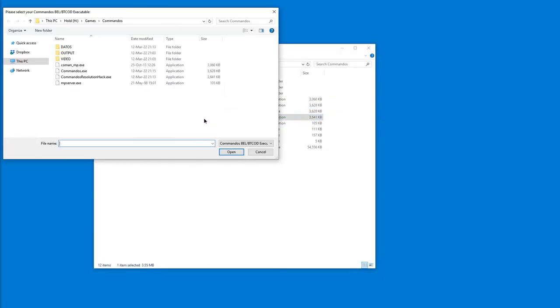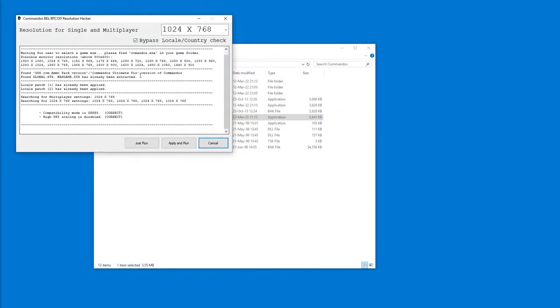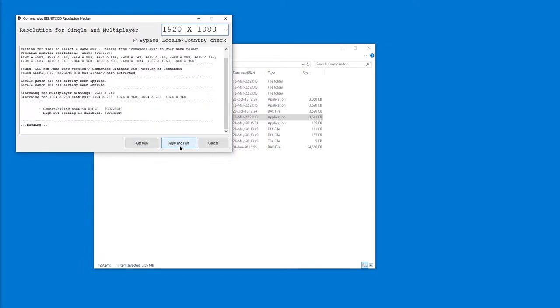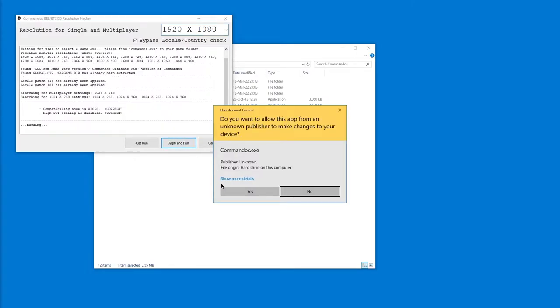Admin rights — I forgot, that's on me. So in this resolution hack, picking this EXE again, I have to actually set the resolution I want, and I want 1920 by 1080. Apply and run. It confirms that the settings are disabled for scaling.